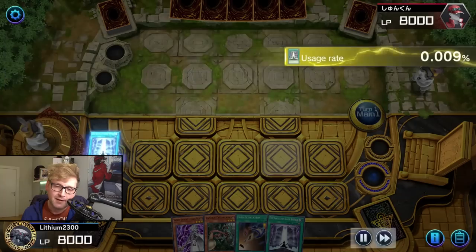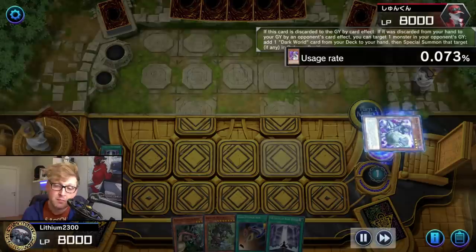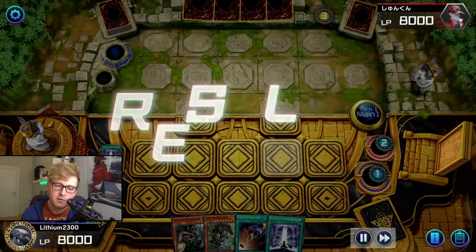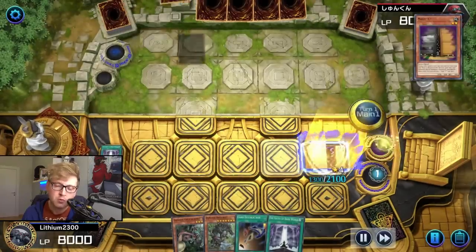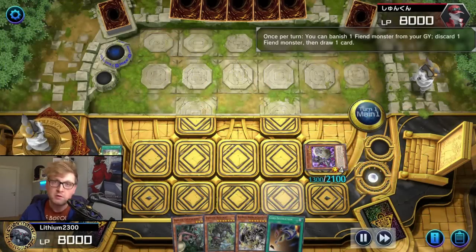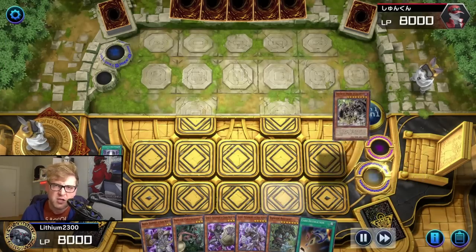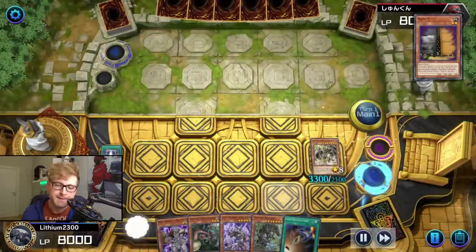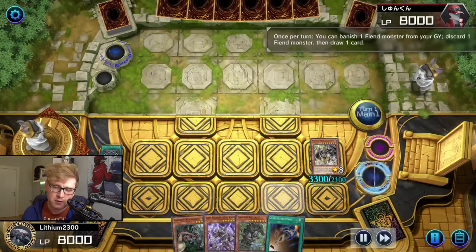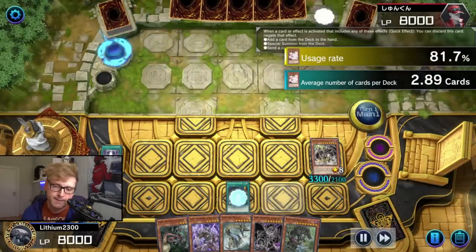Going first again — typical Master Duel opponent. Let's see if there's an Ash Blossom to force out, or maybe Maxi C. Maxi C gets activated, but passing is no option. Dark World has so much fuel and so many special summons that it's not hard to deck out your opponent, especially with Card Destruction. So let's go for it. Maybe there's a potential Ash Blossom — use Card Destruction to get as many pluses. Discard to search the field spell, discard to get another draw, draw Grapha — that's good. Now let's see if there's an Ash — two hand traps already down.